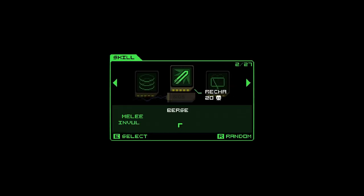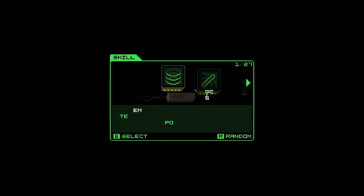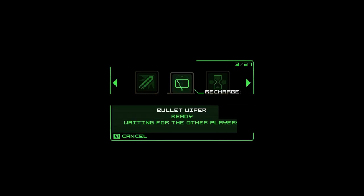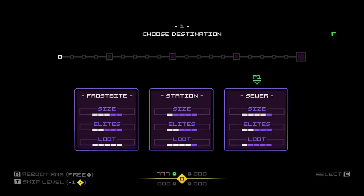So you get to pick that, and then you get to pick one of twenty-seven skills, which is like too much to get shown right away. So what are we gonna do? We're gonna pick the one that is most like Enter the Gungeon because I'm familiar with it. Bullet Wiper just gets rid of all the bullets on the screen — it's basically a blank. For today we're just gonna take the simple stuff.